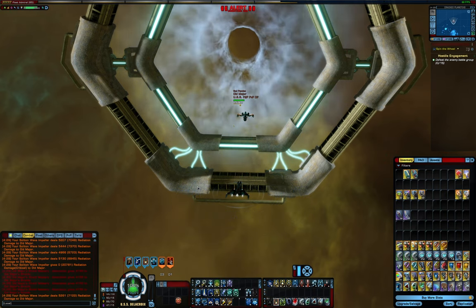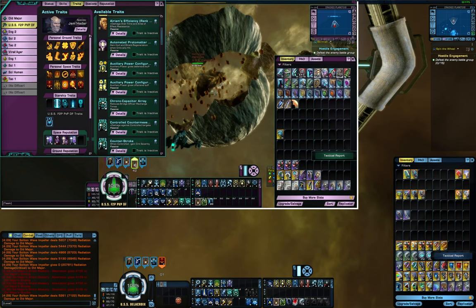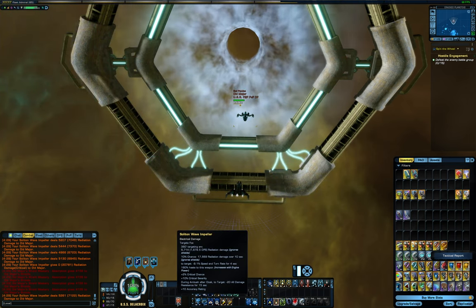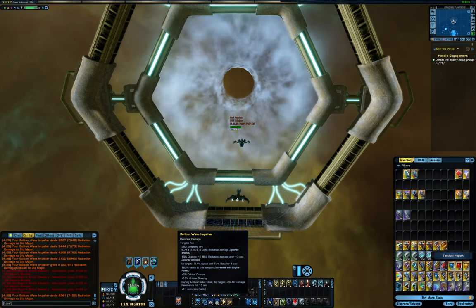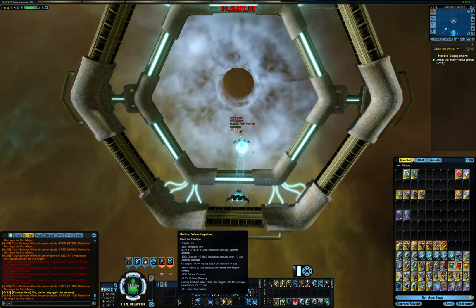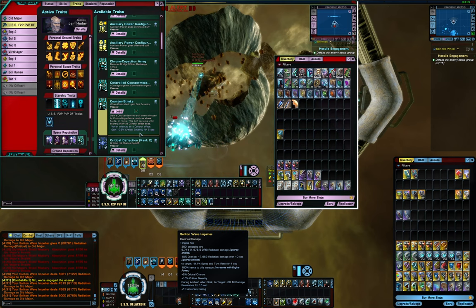Against the target ship right now, which is sitting idle and has no temporary hull, that hit 100% penetrated shields — no problem. It does pretty good damage, roughly 5,000 per hit after resistances. Something interesting I also noticed: a popular PvP trait is Counter Stroke, which gives you Crit Severity when you're affected by a control effect. Since there are so many controls in PvP, you get that Crit Severity very often. A general myth to debunk: the negative 9% speed and turn rate that the impeller applies to the target does NOT count as a control effect for Counter Stroke. So if I fire here, there is no Counter Stroke buff at all on the other screen.